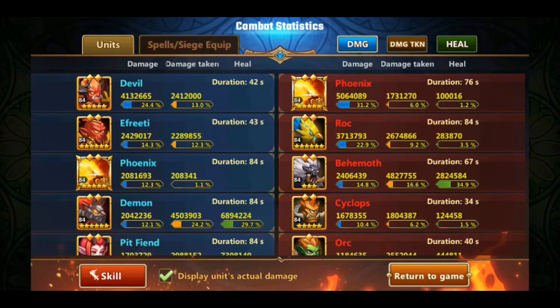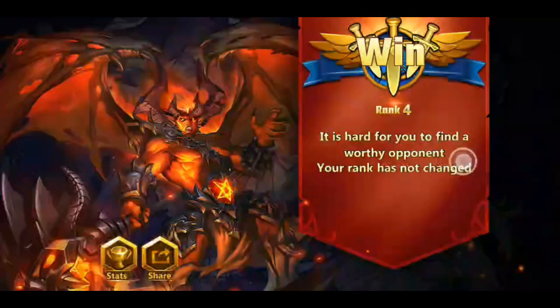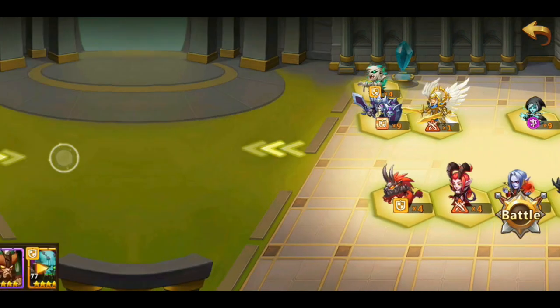As you can see here, my Phoenix did not perform well. That is because my devil pretty much annihilated anything in that row quite fast, and the row had mostly 1x units. Phoenix does a lot more damage to 4x and 9x units. In some cases, if the trigger skill becomes a critical, most 9x unit backline will get one-shotted from full.